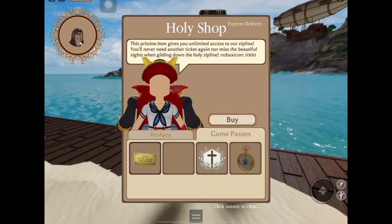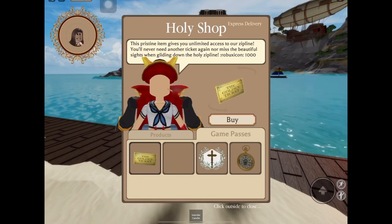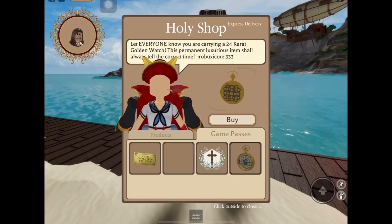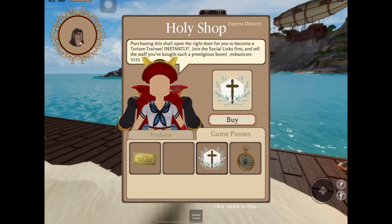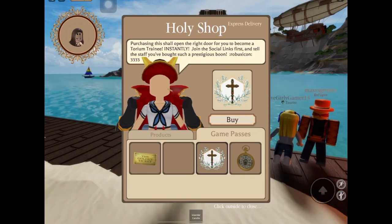Next, we have the game passes. These game passes are items that stay with you forever, technically. We have the holy zipline, which costs 999 to 1000 Robux depending where you buy it. Next, we have the deeper stomach — if you want to have a higher metabolism, you can purchase this. We have the gold watch, which tells you the exact time and will stay in your inventory forever. Next, we have the thorium trainee game pass. If you wish to work here at the sanatorium, you can purchase this pass instantly and become a nurse whenever you want. However, a great responsibility comes at the great cost of 3,333 Robux. I hope that makes everything clear.